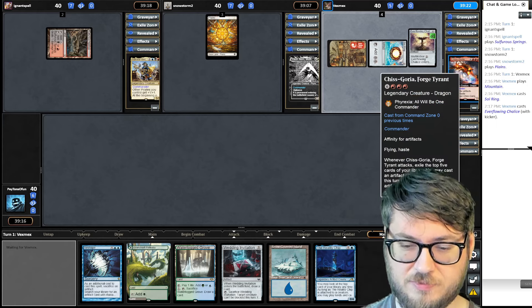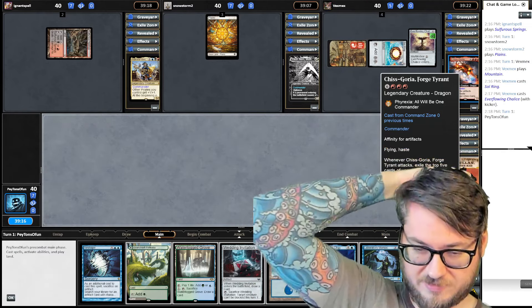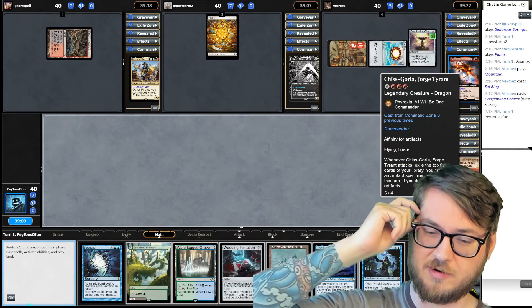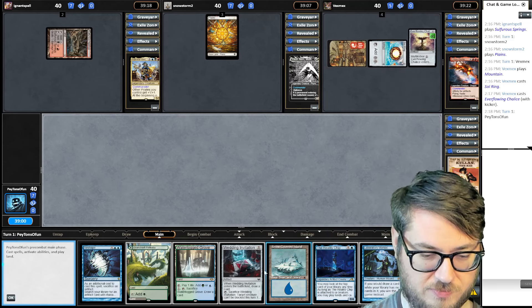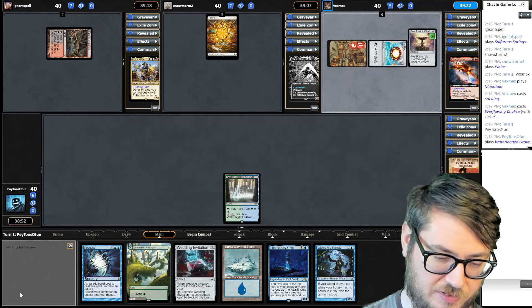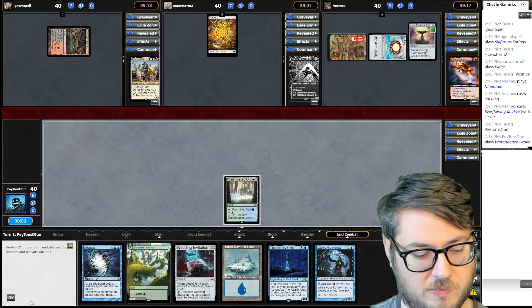The Chisagoria Forge Tyrant deck's getting a nice start. This commander has an affinity for artifacts. On attack, they get to exile five cards from their library, then get to cast the artifact from them, and it gains affinity for artifacts as well. I drew Waterlog Grove — I have nothing to play right now, but you should always lead off with your paired mana sources first, just in case you draw into something down the road.